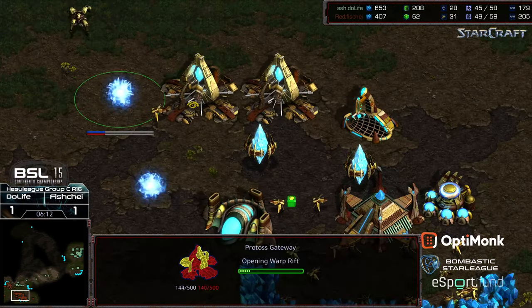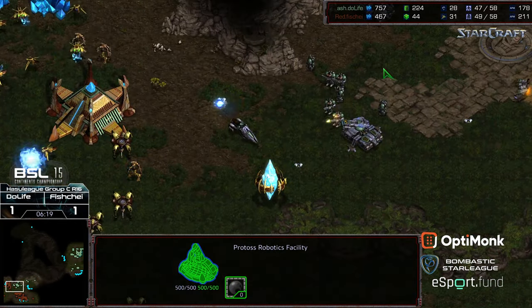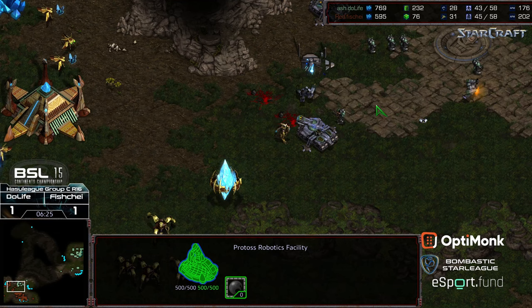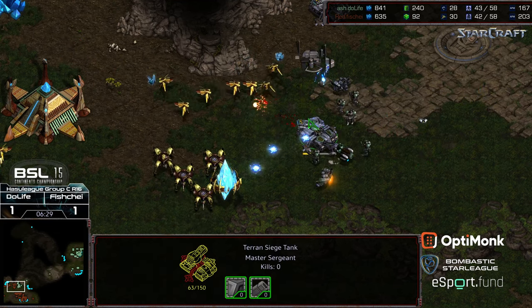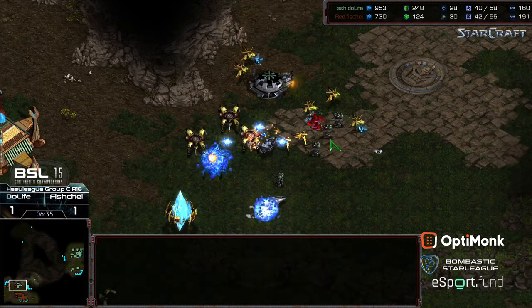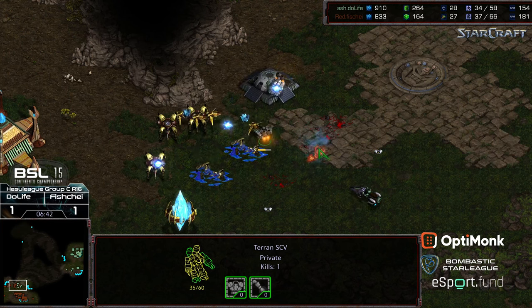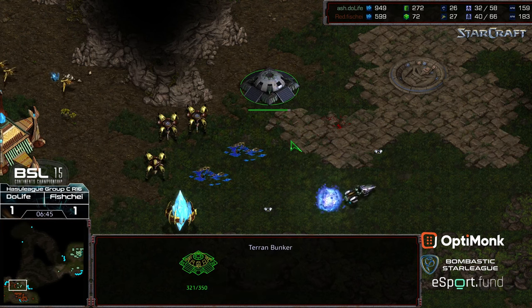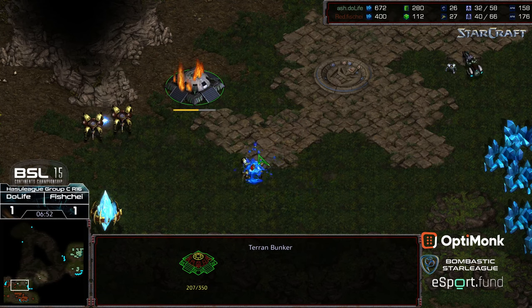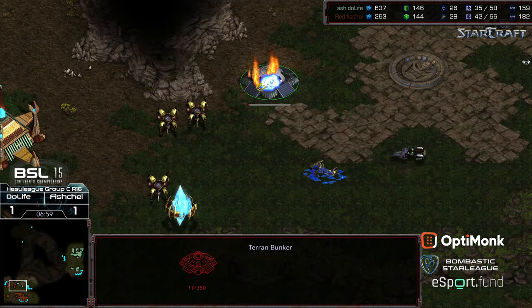They're going to wipe out that shield battery very rapidly. Fisheye, behind this, is tacking on a third gateway while only having two to defend with currently, and no shuttle in production. Zealots pressing forward — mine drag takes out two marines and a vulture on the front. Probes pull off to mix it up. The siege tank to the north is wiped out, marines taken out by probes, vultures cleaned up. Fisheye with a magnificent defense. The bunker finishes but there are no marines to plant in it. That is a huge economic delay for Do Life.